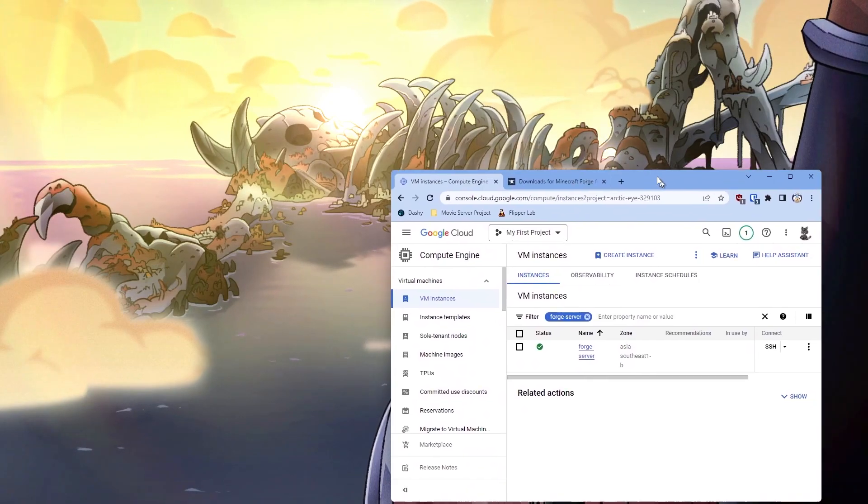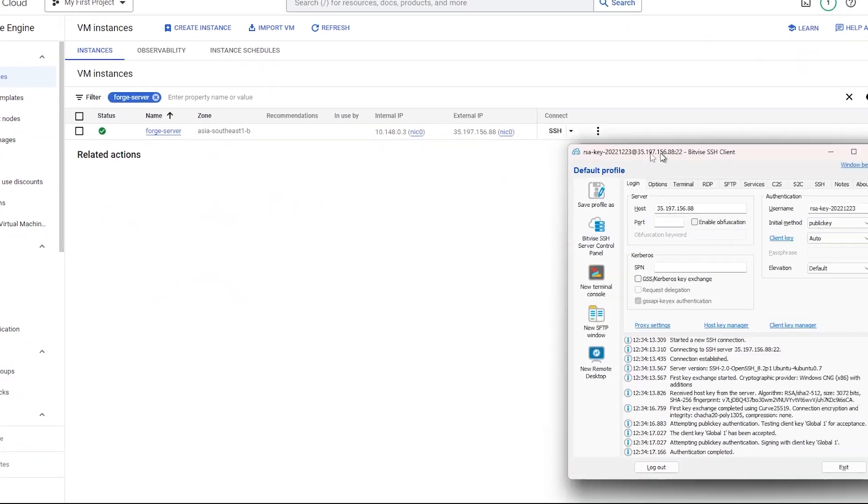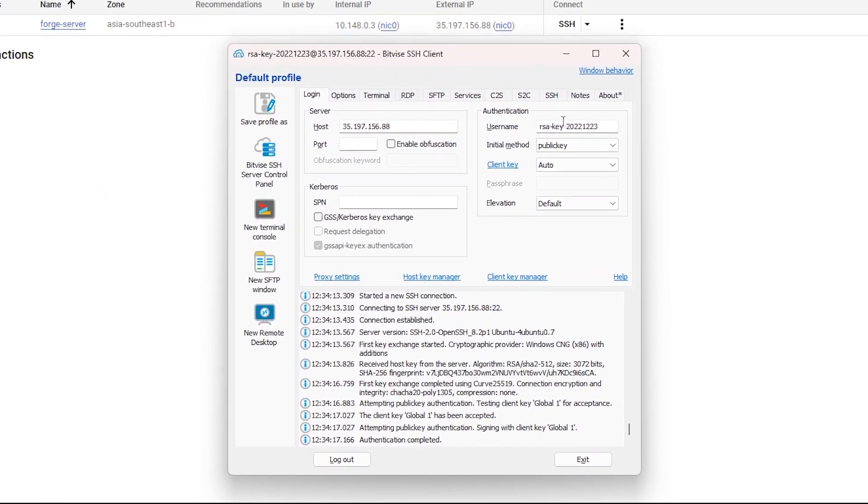Once you have your cloud server set up, you can connect to it using Bitvise, which is my go-to program. It includes SFTP, which is for cloud file transferring, as well as a terminal console, which is the SSH client. I highly suggest you use this program — it's so much better than having PuTTY and FileZilla as separate programs. You still need PuTTY as a way to get the public key as well.